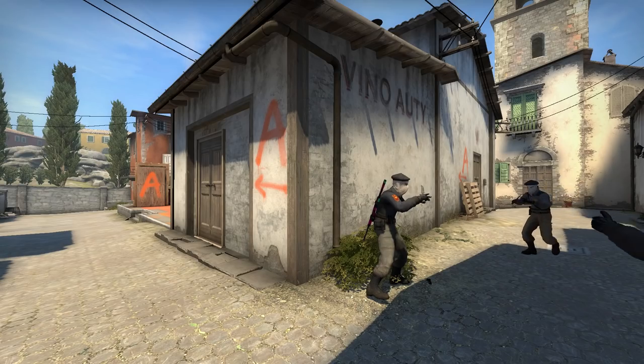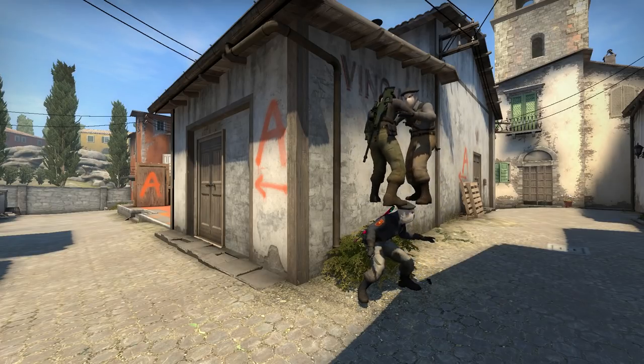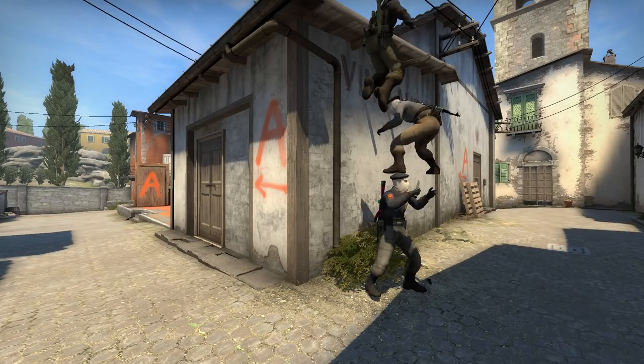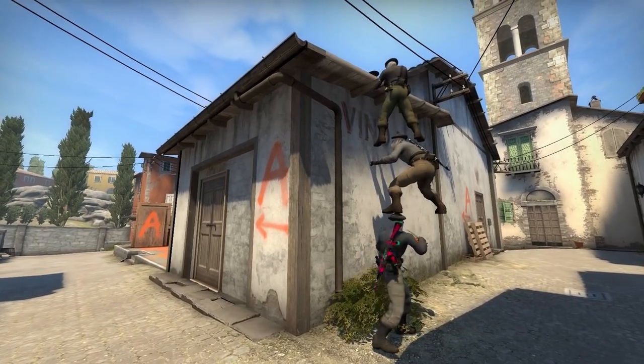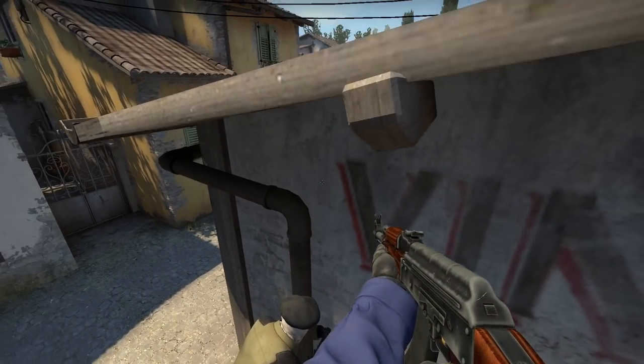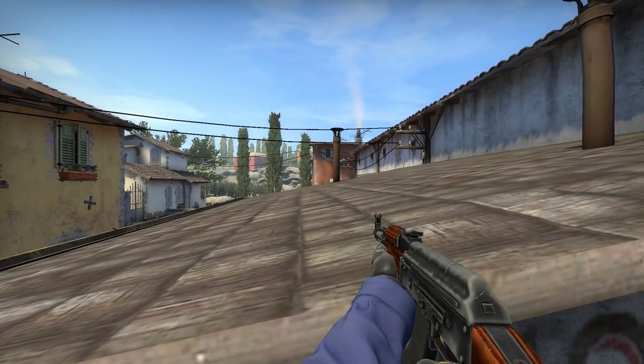Example 1: you want to hold a balcony from Long. Well with a regular three-man tower, the first player lets two others on, and now one of the players on top is able to boost the last player to see over. The final result looks like this — but wait, is the player on top actually able to see well? Not that well, could be better.